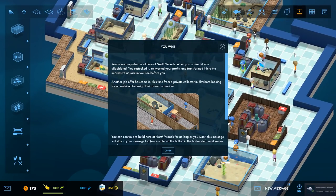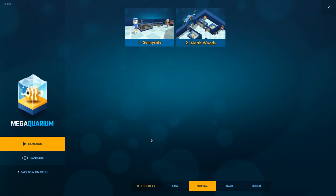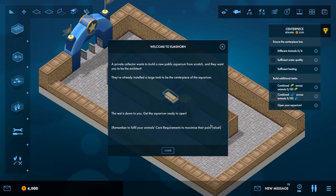Yes! I've done it! I've accomplished a lot here at Northwards - when I arrived it was dilapidated, I restocked it, reinvested my profits and transformed it into the massive aquarium you see before you. Another job offer has come in from a private collector in Elmshorn looking for an architect to design their dream aquarium. I'm gonna take the job - Al's Aquarium is going global!